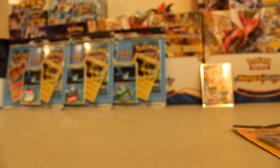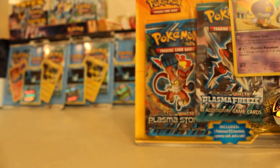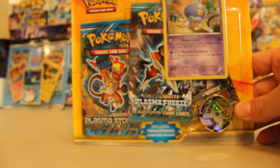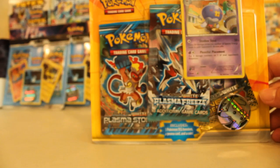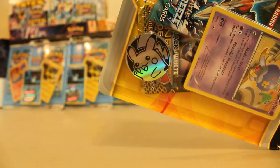What up guys, this is Jeff with Poke Bros. Hell yeah. We got an old school pack right here — I'm sure you guys haven't seen this one in a long time. I noticed it because of the black border right here. We have Plasma Storm, Plasma Freeze, and Next Destinies with a cool little Pikachu token.